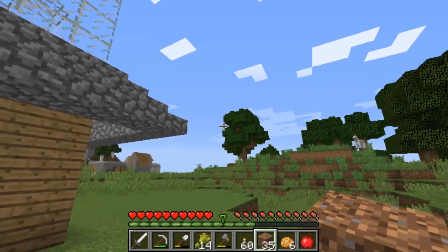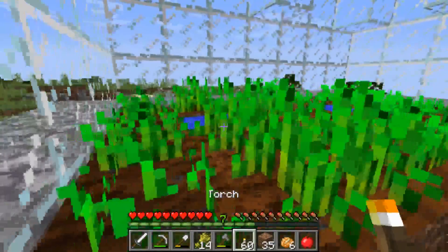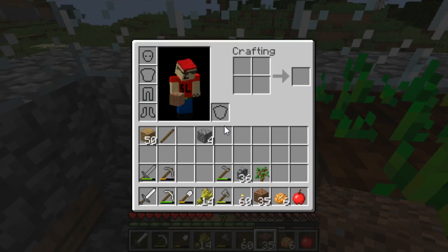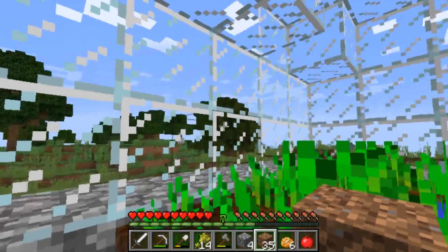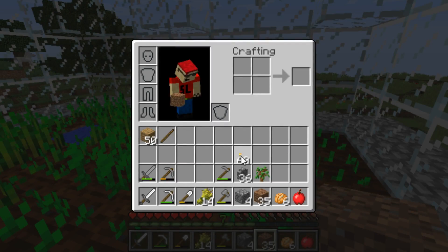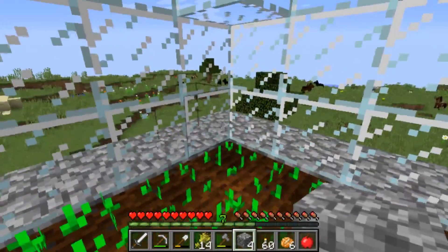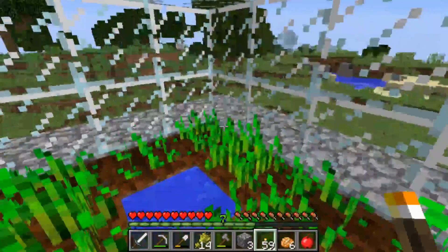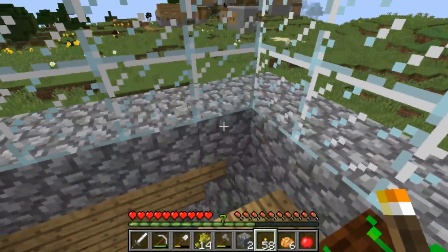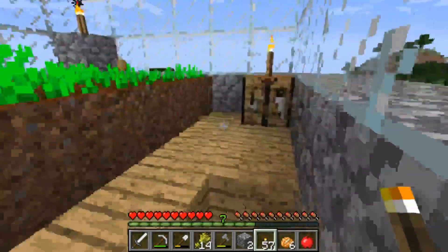I need to put some torches up in the little gardening area. Can you not place torches on glass blocks? That's kind of weird. Do I have anything else? I have cobblestone. Maybe I'm just not close enough. Nope. I guess I'm just going to break a block of each crop and place a torch there. One on top of the crafting table. There we go, plenty of torches.